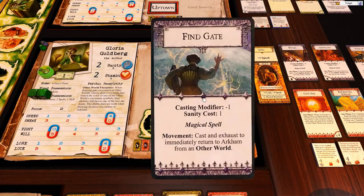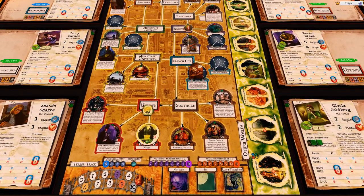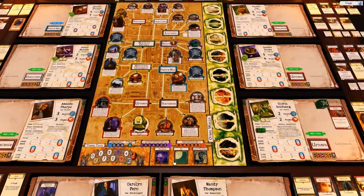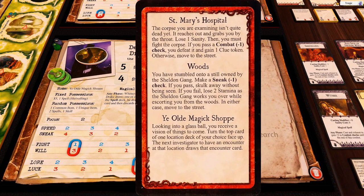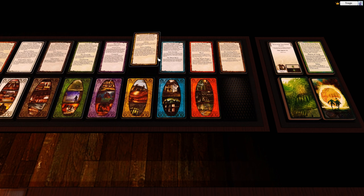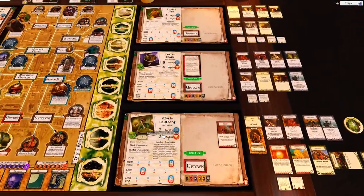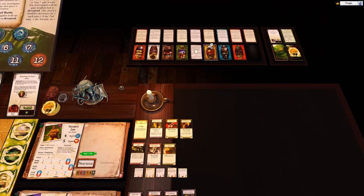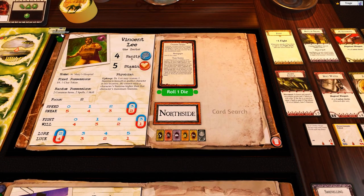And this girl is going to gain a sanity using the healing stone and then she's going to do Find Gate, which is a casting modifier of three dice at the cost of one sanity. She gained one health. Okay, so that's a pass — return immediately. So she comes back with an explored marker. Yablammo. This guy is back at the magic shop to finish the turn. Looking into a glass ball, you receive a vision of things to come — turn the top card of one location deck of your choice face up. I need to make provision in the card drawer to deal with right-side-up cards. It doesn't actually do that, so if I drew that card, I'd draw the one under the face-up one. This guy is at the newspaper. Earned $5. Thank you very much.